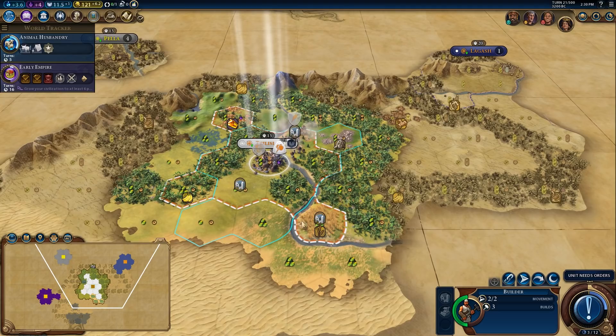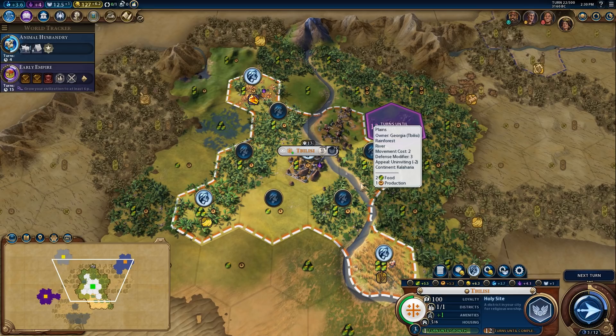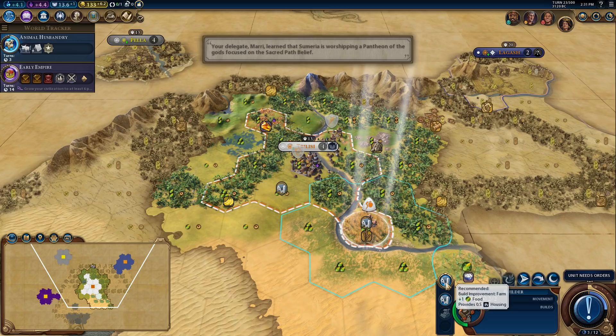Let's get over here and drop the farm on the wheat. That's going to make this wheat tile even better, and it should be able to sustain our city to work a bunch of these other tiles. I would maybe go ahead and purchase a production tile or two here. We'll drop a farm there — I could also go ahead and buy another farm here.